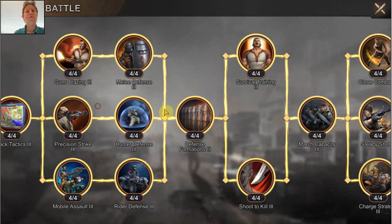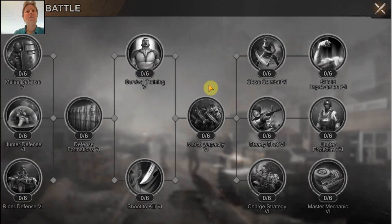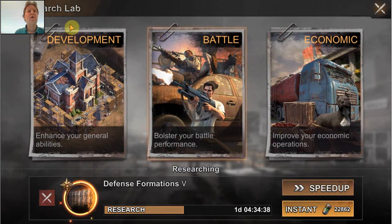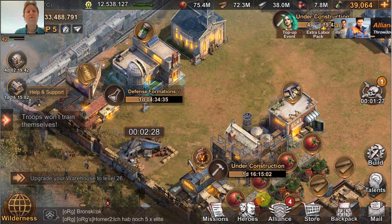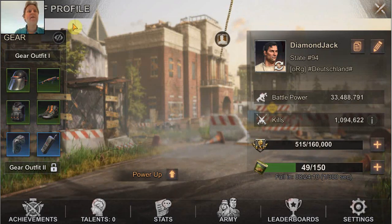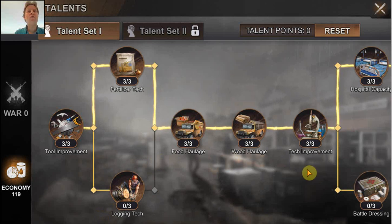If you improve that research speed early on, you can definitely finish it faster. And on this game, they will introduce newer research later on with potentially even longer timers. So increasing the research speed is often worth it. Another great way to improve it is by increasing the XP level of your chief. That will give you talent points, and those talent points you can assign to the war or the economy project. You should only assign it to one of the two trees or projects.